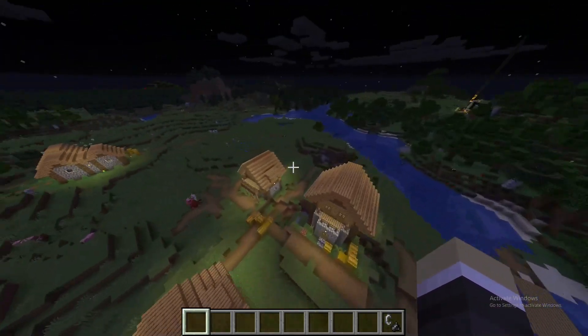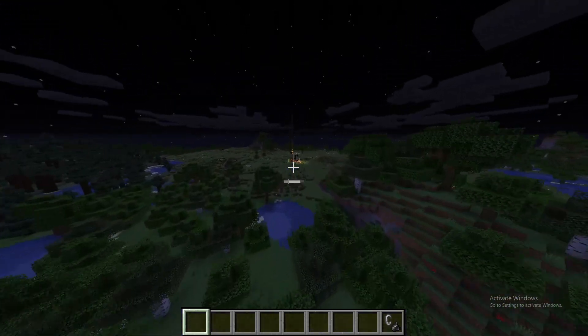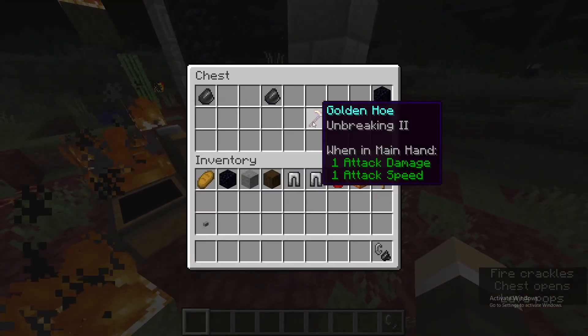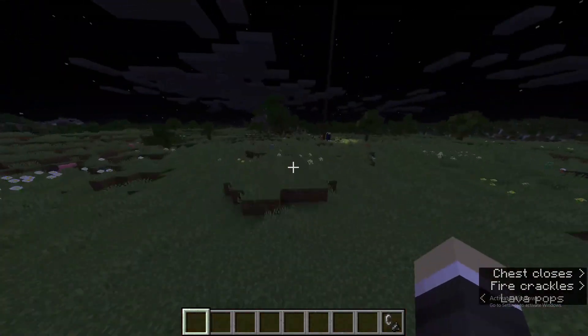You don't need to mine any gravel because when you come right over here, there's another portal. This chest has a hoe, obsidian, and flint — and a flint and steel. It's all you need.